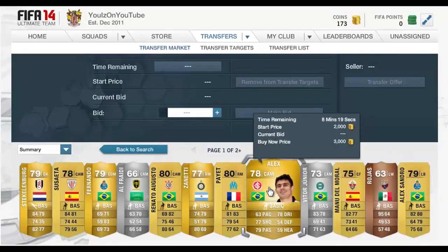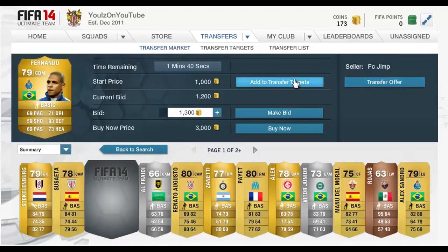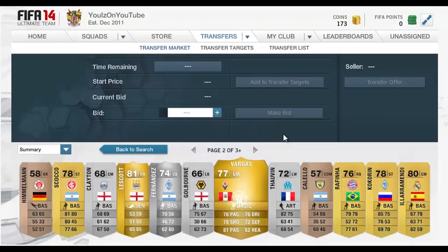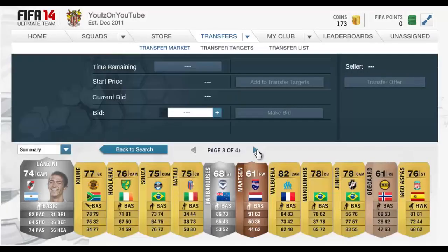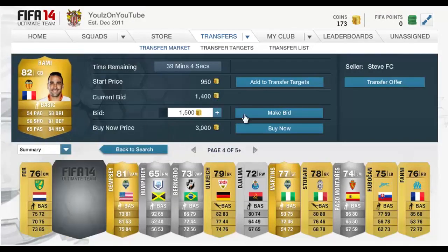With those settings it finds all the deals that are up for bidding. There's one here — Alfredi — just as a little example, and Fernando here as well. I'm not sure exactly what he goes for, but I imagine it's around the 2,500 mark if he's going up to 3k with a start price of 1,000 coins. There are a lot of examples and the deals won't come up straight away — you do have to look for them.